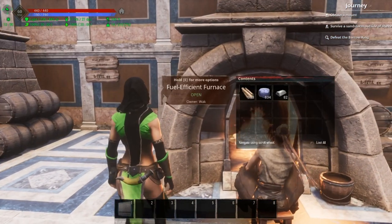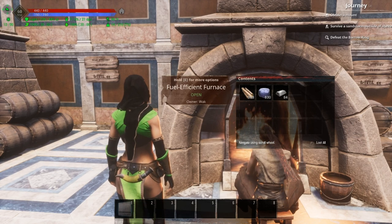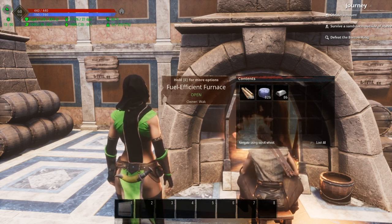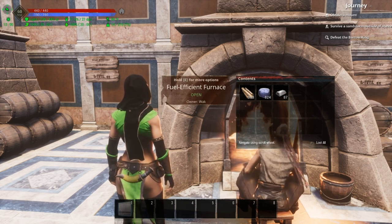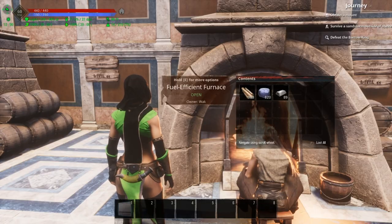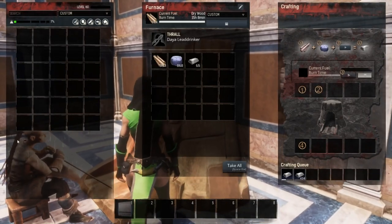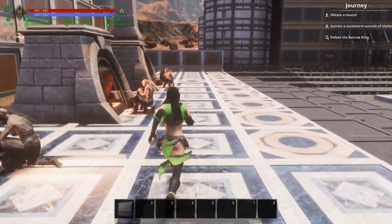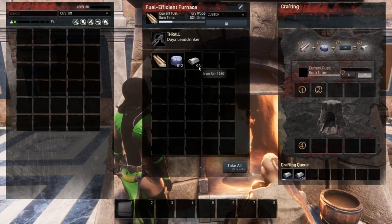This is the fuel efficient furnace. It gives you a crafting speed increase of 42.9%, but the fuel duration is increased by 300%. You can see it's smelted 86 bars but only taken two total dry wood to do that. Comparing with what we have down here — this one has used seven fuel and crafted 65 bars. Back to this one, it's only used two and crafted 92 to 93 bars.